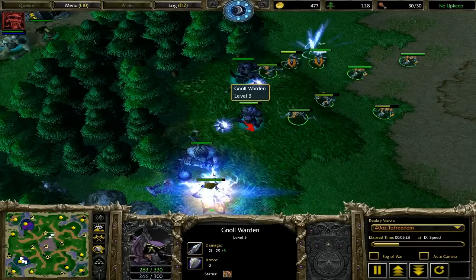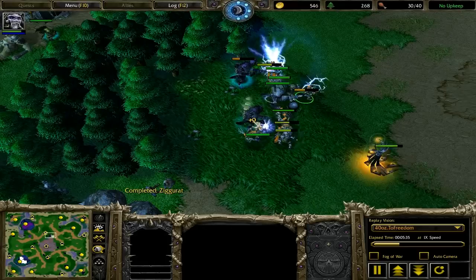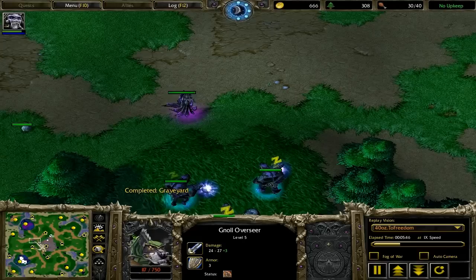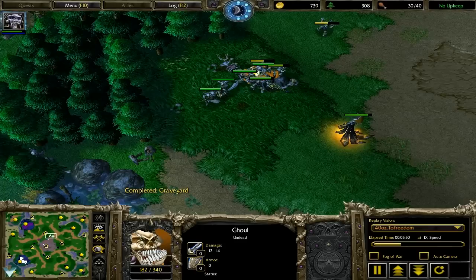Even more so in Undead vs. Undead, because having the ability to Dark Ritual the skeletons and getting mana faster is going to have a huge impact on any battle you fight in the game. The ability to gain mana faster and be able to produce more Frost Novas on his ghouls is going to give you a large advantage. It's game-winning abilities like that that make hero levels so crucial.